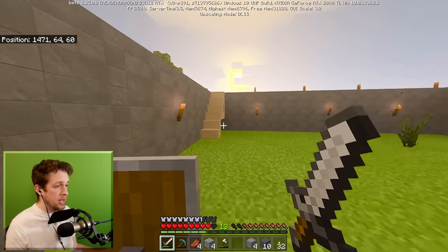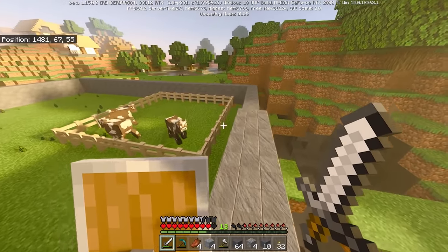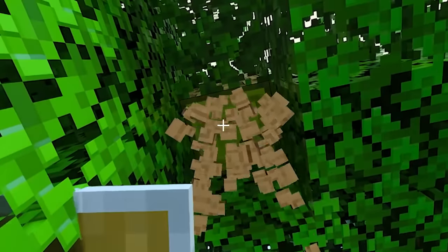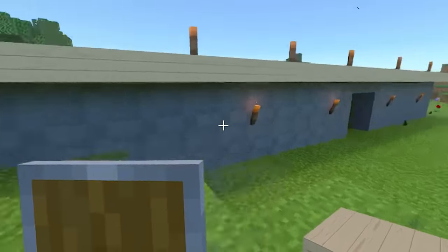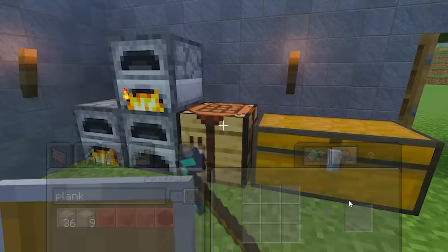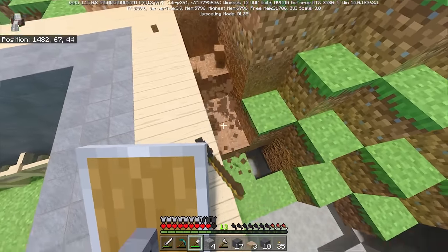What the hell is that noise? Getting rid of all the trees around the castle — I need the wood anyway. And it just gives creepers places to hide in the day. I don't want them under here. That's a bigger wall. Now I need to get a shovel and sort out that dirt because I've literally just made a path for them to enter my castle. They can just walk straight in, so this needs to go.